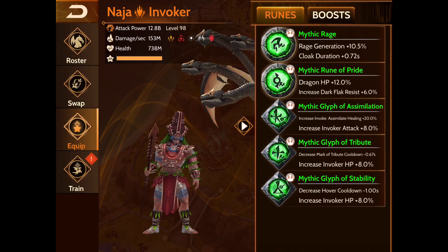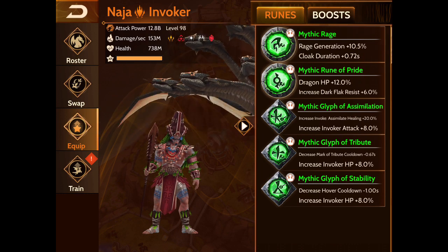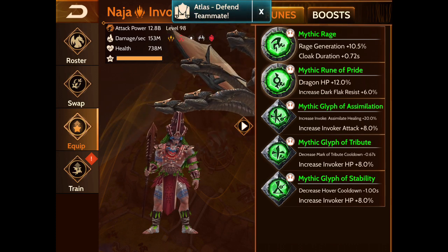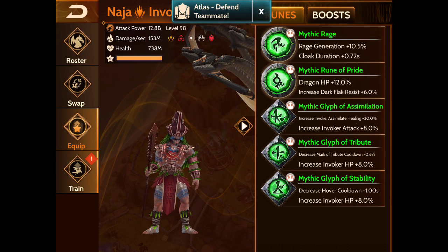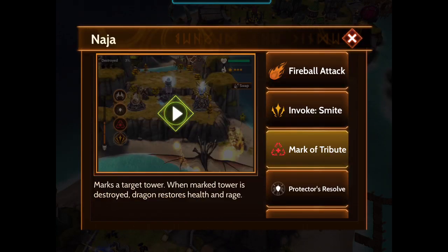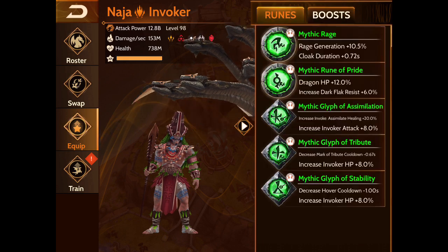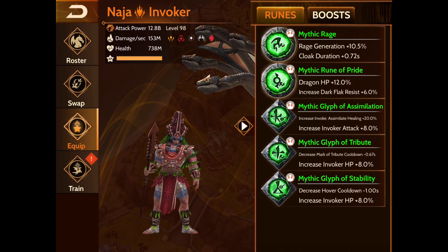The attack isn't bad, but you're going to benefit more from HP. As far as the critical stats you need on this guy, in order: you want as much HP as possible, then you want rage, then you want attack. Besides that there's not really a whole lot you can do, because pretty much his skills — Mark a Tribute, Smite, Protectors Resolve, Turn the Tide — none of these have any runes for them. So you're kind of stuck with just pure HP, then rage, then attack.